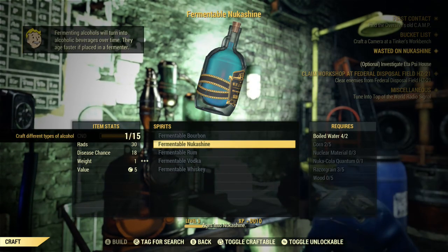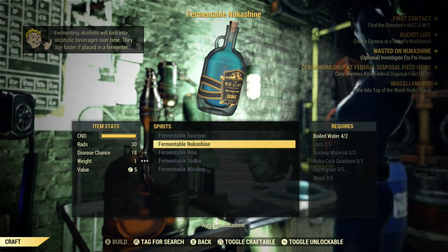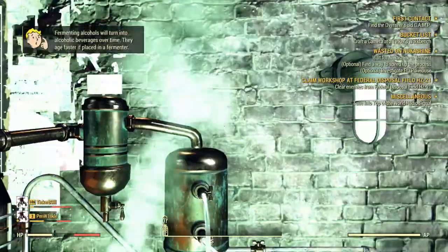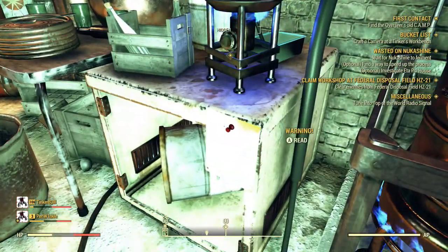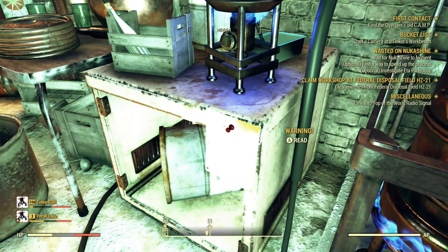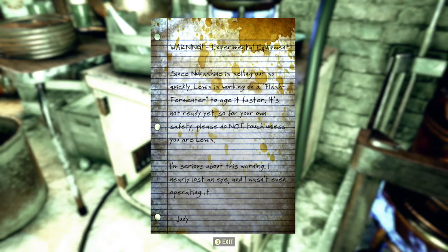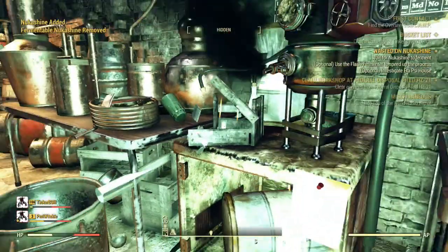I might need to go out and get some wood. Let's craft some Nuka Shine here. Under spirits there should be Nuka Shine — I just have enough wood, thank goodness. So make sure you've got: five wood, five corn, two boiled water, three nuclear material, one Nuka-Cola Quantum, and five razor grain. You've just crafted one alcohol for the weekly challenge.